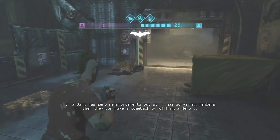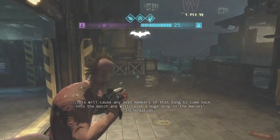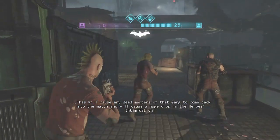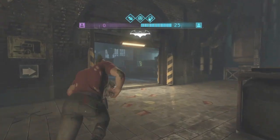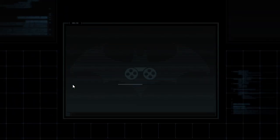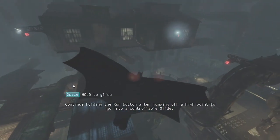If a gang has zero reinforcements but still has surviving members, they can make a comeback by killing a hero. This will bring any dead members of that gang back into the match and will cause a huge drop in the hero's intimidation. Continue holding the run button after jumping off a high point to go into a controllable glide.